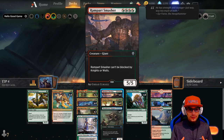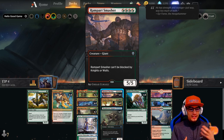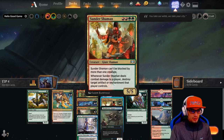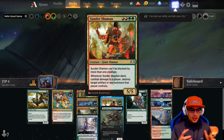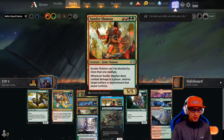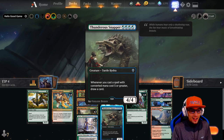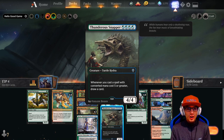Moving on to our four-drops, we have four copies of Rampart Smasher — a five-five giant that can only be blocked by creatures that are not knights or walls. Sunder Shaman is another five-five giant that cannot be blocked by more than one creature, and whenever it deals damage to a player, destroy target artifact or enchantment that player controls. Thunderous Snapper is not a giant but a giant turtle: whenever you cast a spell with converted mana cost five or greater, draw a card. It's a four-four.